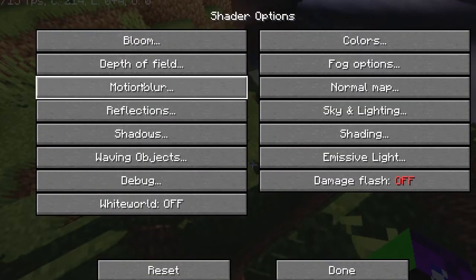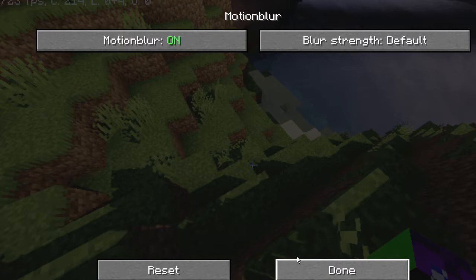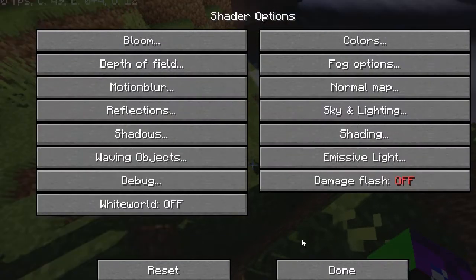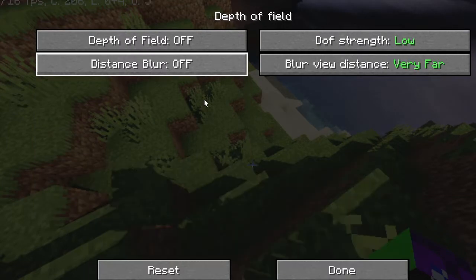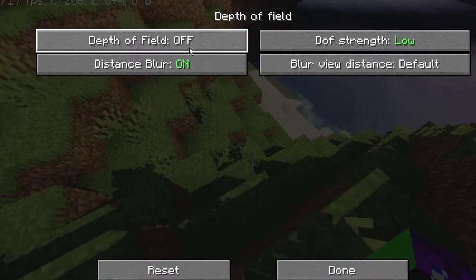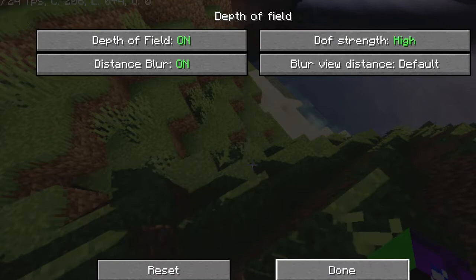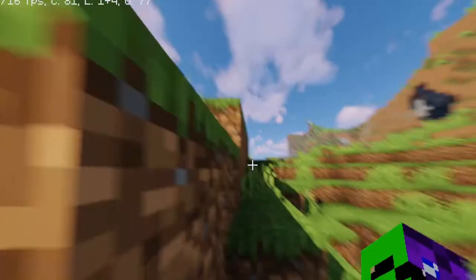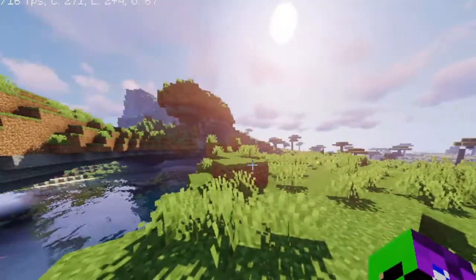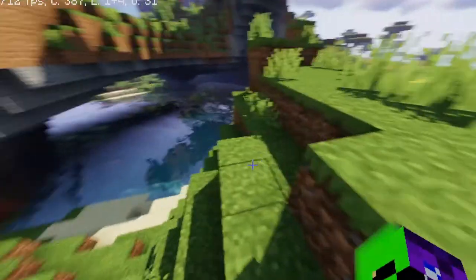Alright, and now we're into our shader options. If you guys don't know what motion blur is, it basically represents motion blur, which is in most games actually — motion blur. This allows you to do that. We have depth of field. I can't remember what depth of field does. We're gonna go default, and we're gonna go depth of field.